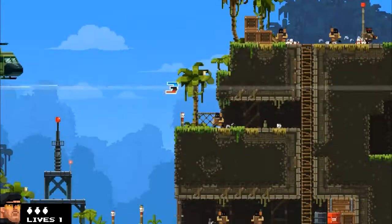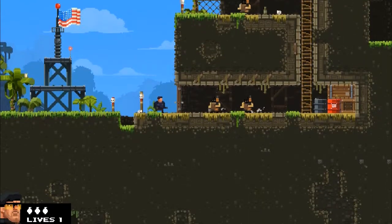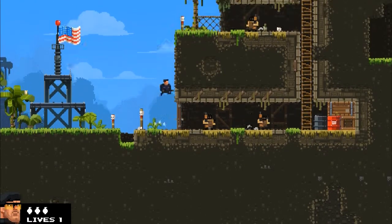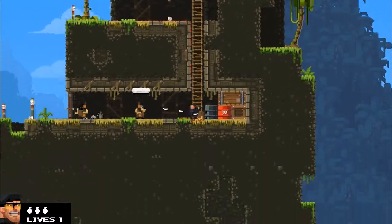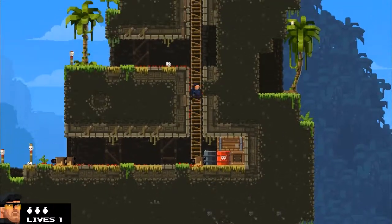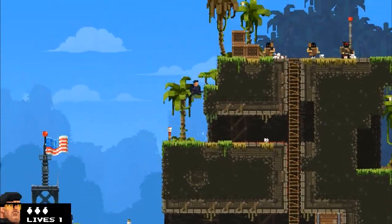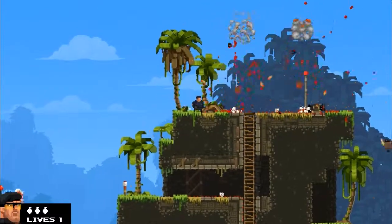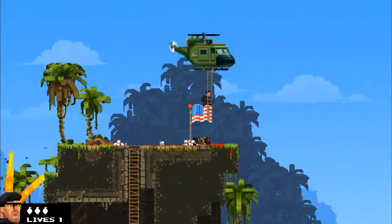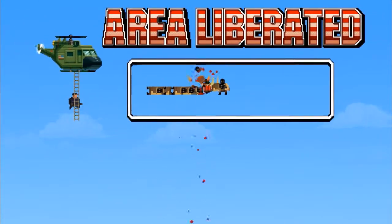I didn't even notice I died. This is the knife thrower guy — again, I haven't memorized any of their names. Nothing very special about this guy, except that his knives actually push the guys back. And done. So that's the first level — area liberated.